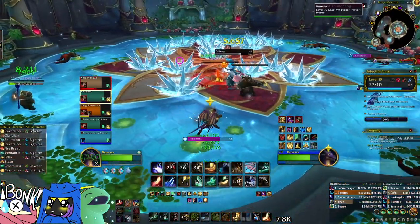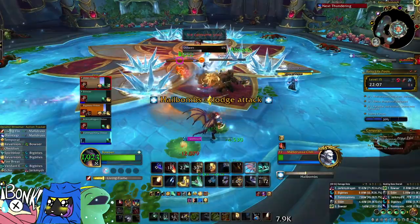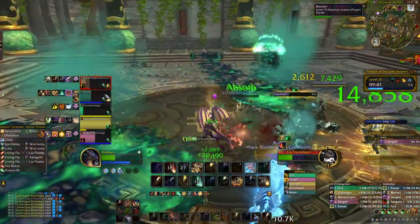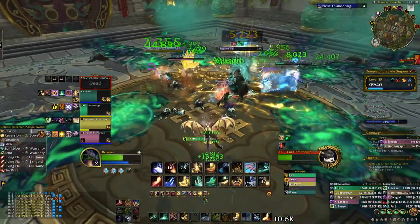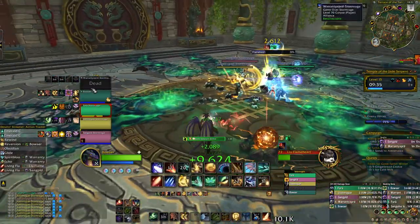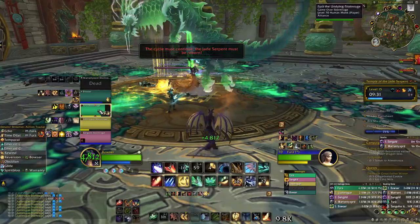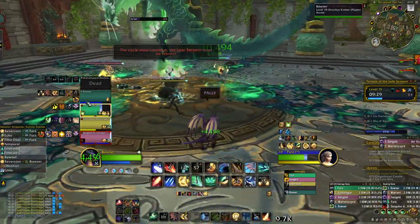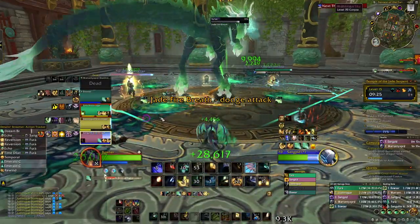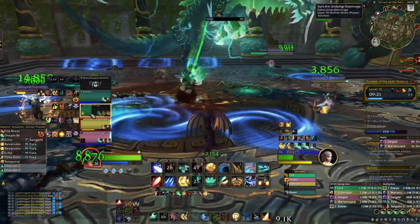These are disaster scenarios. I'm going to have some footage of a disaster that happened in my Jade Serpent Temple where the Paladin did not start battle resing the tank immediately, but these are sometimes survivable. And if you can survive it, good triage and good understanding of where your resources should go when things go wrong can make disasters turn into livable, winnable scenarios, and potentially even save an entire key.